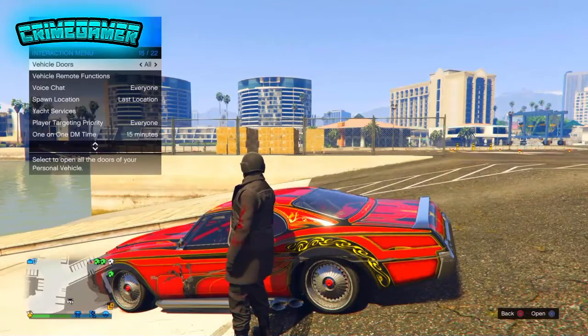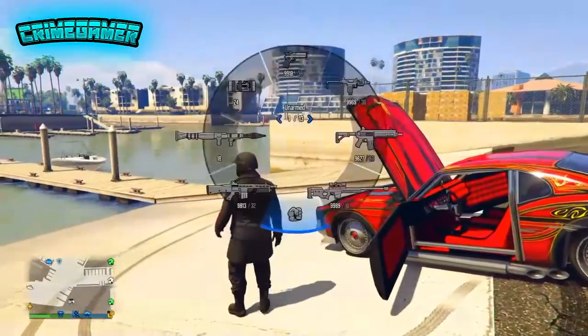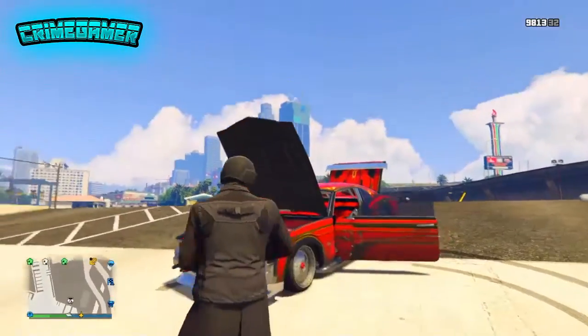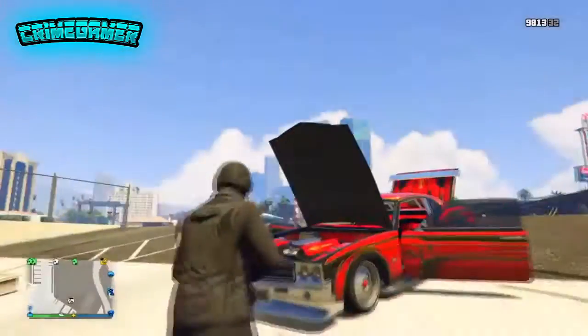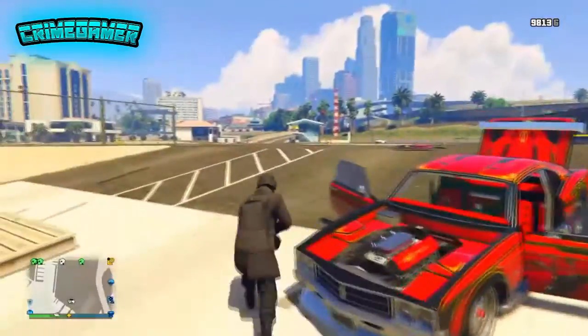You want to just pop your hood up on your car, or all the doors, or anything like that. Once you've done that, get an assault shotgun or any heavy gun that will take the hood off. I recommend you shoot the guard that's over in this area so you don't get cops. Then just shoot this until the hood falls off.